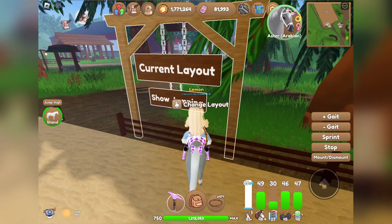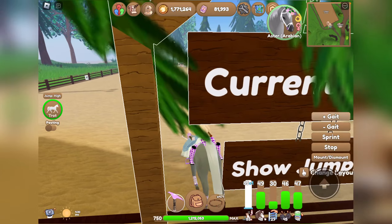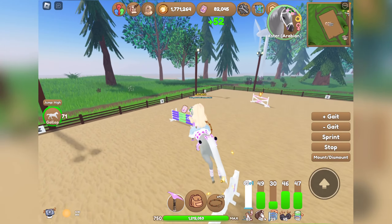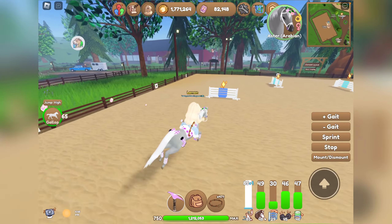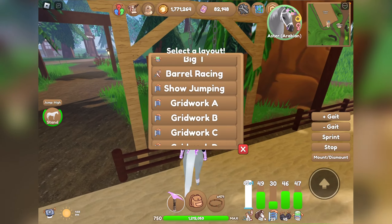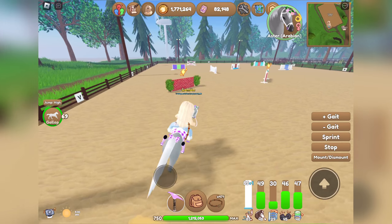Once you've collected all the tickets, just click Show Jumping again and it resets all of the jumps, so you can run back and recollect all of the tickets from the top. You don't need to get the XP, but you can if you'd like. I recommend just doing the tickets and then keep repeating it over and over — you can earn like 1,000 tickets in a minute.